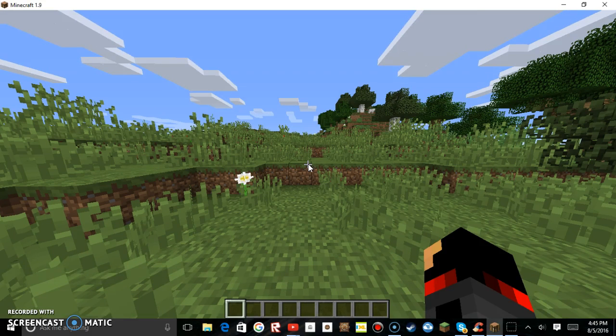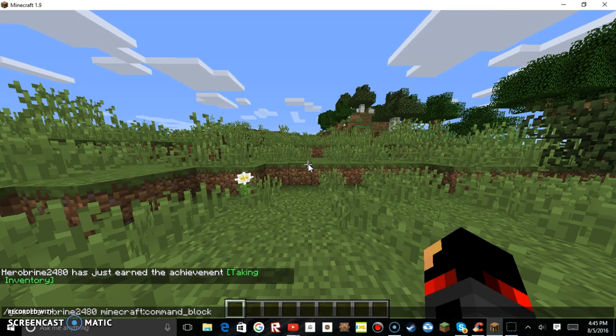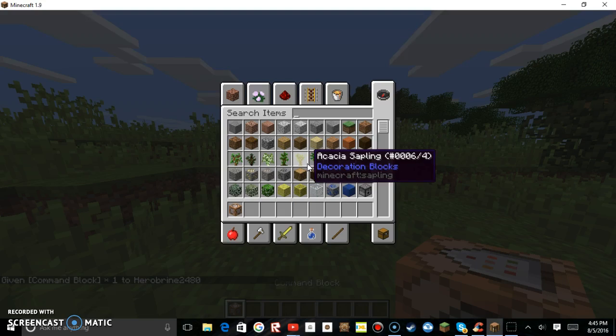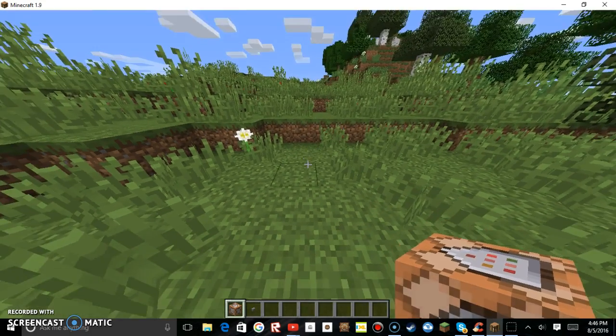All you have to do is do slash give, tab — which is your gamertag — space, C-O-M-M, and you can press tab and it will bring up Minecraft command block. Press enter and you'll have yourself a command block. Then all you want to do is go ahead and get yourself a power source — doesn't matter if it's a block of redstone, button, lever, just anything.